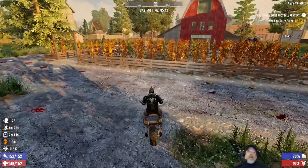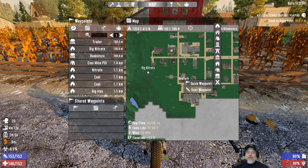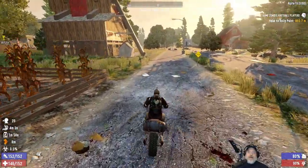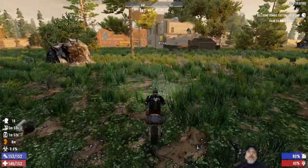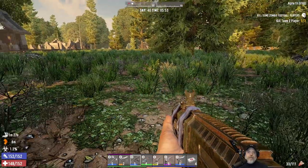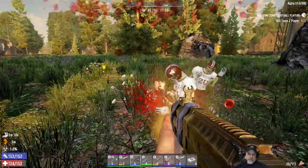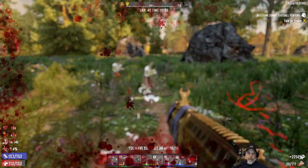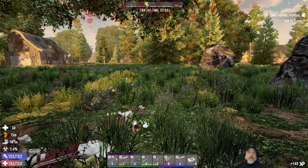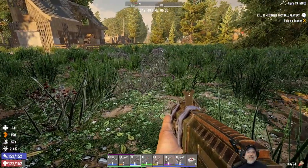Maybe we'll luck out and find a deer. Oh wow, look at the corn here — I'm going to bookmark this place. I might come back here later and get this corn, because we can use that to make corn dogs, chili dogs, fish tacos, and all that kind of stuff. Okay, here we go — kill football players. Oh, they're coming from all directions! Tough sons of bitches, man. Okay, we got it — they came at me from every direction.